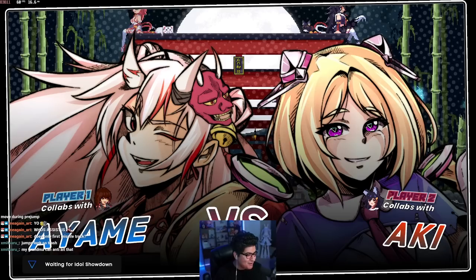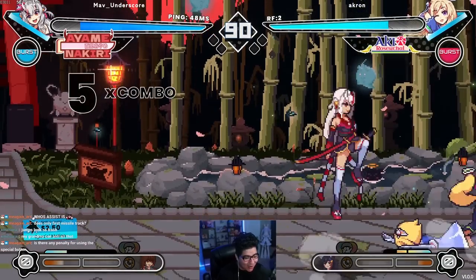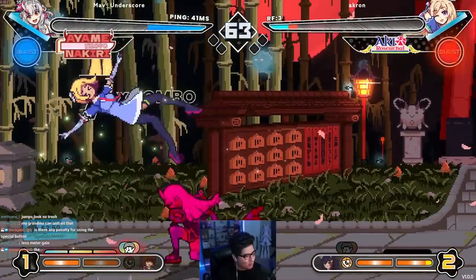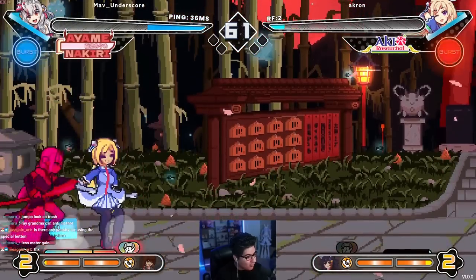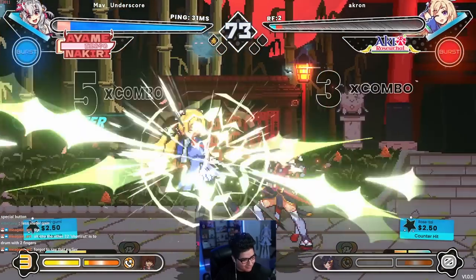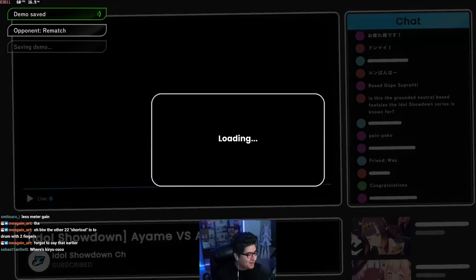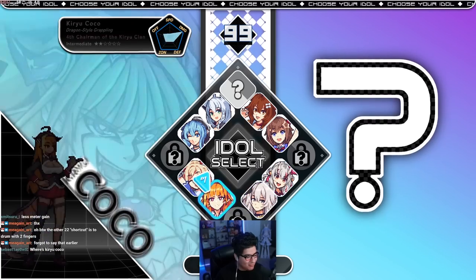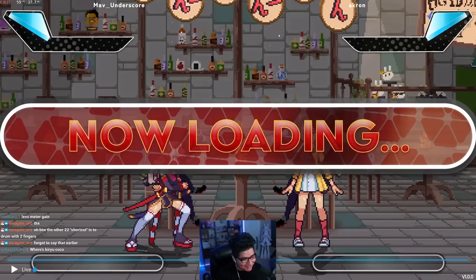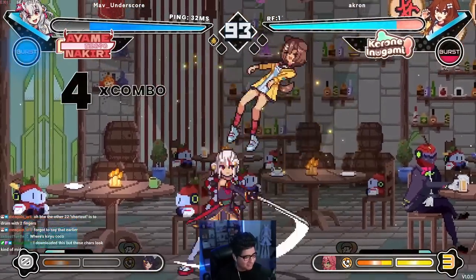Oh they got combos! They know what they're doing — am I getting poisoned? I'm being wrecked! Yo, that combo — what is happening? They got some sick combos, I'm dead. I forgot about burst! I got wrecked. Going back to character select, switching to my real main Barone. They picked the Mio assist after I used it — that's so funny.